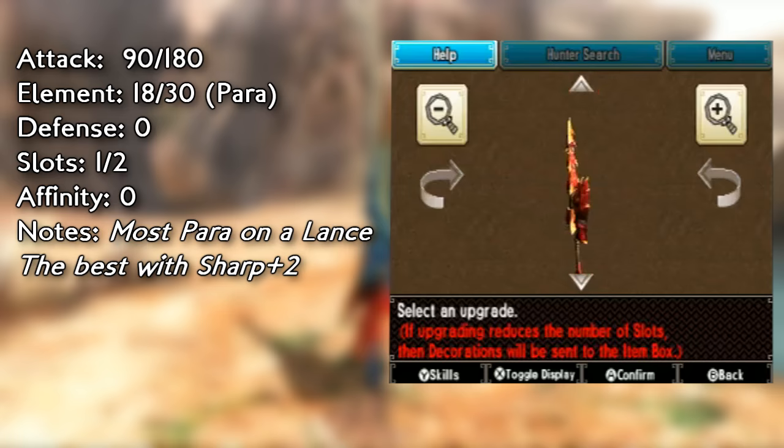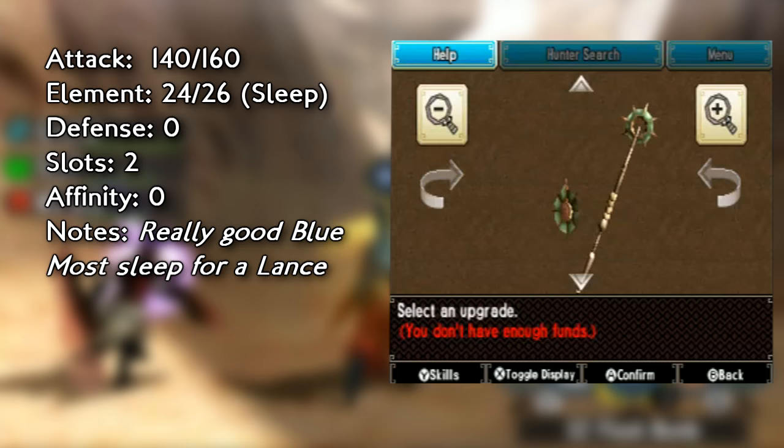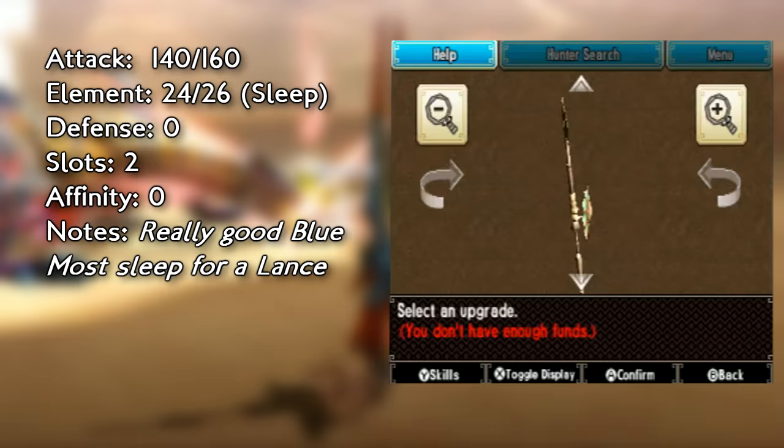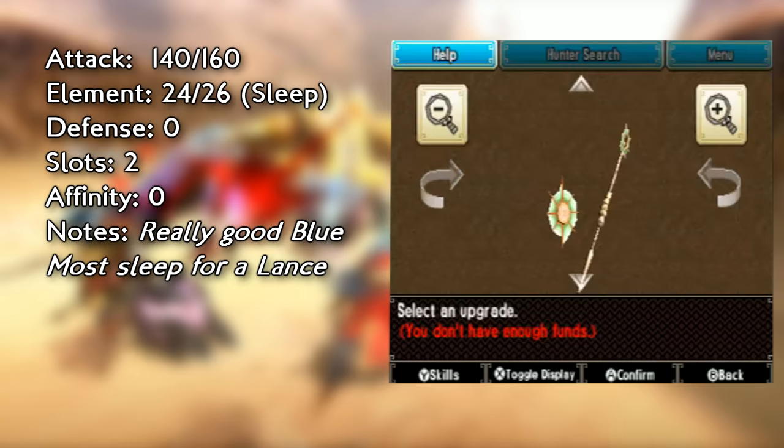For sleep, honestly sleep is the weakest ailment in this game — it took a huge nerf. There's really no reason to run sleep. But if you must run sleep on the Lance, just run the Plesioth sleep lance. I think it has 160 attack and around 26-44 sleep or something like that. No other sleep lance is really that good.